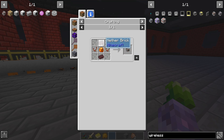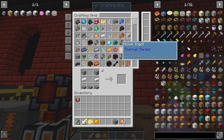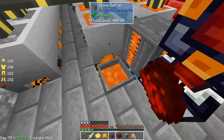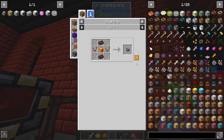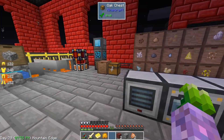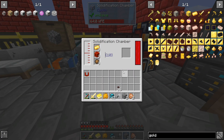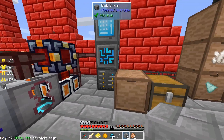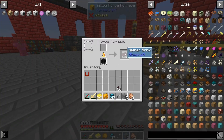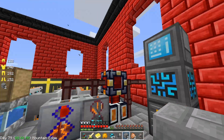We've got crystallized amber; we just don't have nether bricks. We may have nether bricks in there — no, we do not. We'll smelt up a couple of netherrack. Then we can craft this guy once I grab my nether bricks. I've never actually used one of these so we'll be figuring it out.